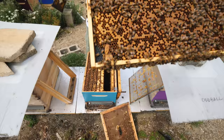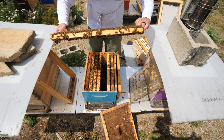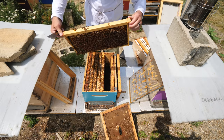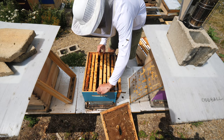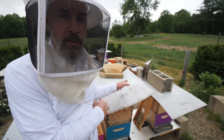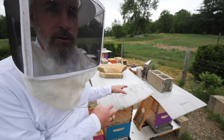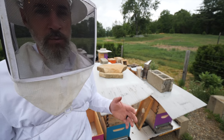Swarm cells — oh, there's a capped one. I think I just caught this. So the plan is to find the queen and split her out of here. She's probably on one of these last three frames. I'm going to put her into a resource hive right over there — just split this hive right up. Take the queen and some frames of bees, put them into a resource hive as an artificial swarm. Pretend the queen swarmed away, leave the swarm cells alone, and let them hatch out and make a new queen.